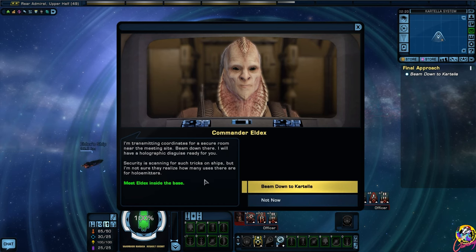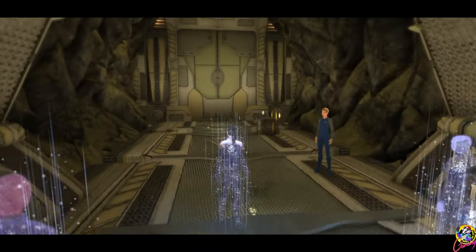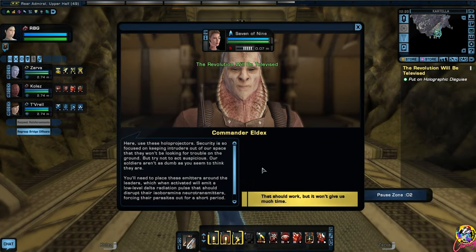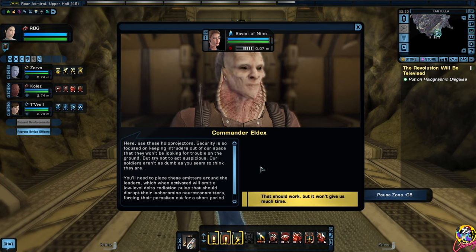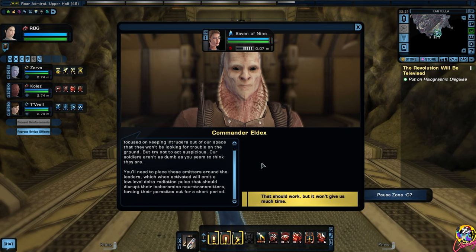I'm transmitting coordinates for a secure room near the meeting site - beam down there. I will have a holographic disguise ready for you. Security is scanning for such tricks on ships, but I'm not sure they realize how many uses there are for holoemitters. Beam down to Cartella. Use these holographic projectors - security is so focused on keeping intruders out of our space that they won't be looking for trouble on the ground.